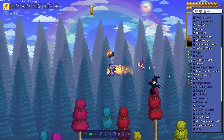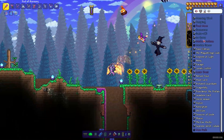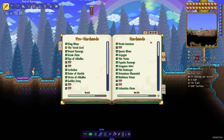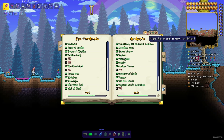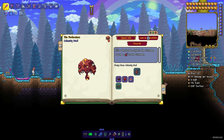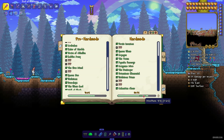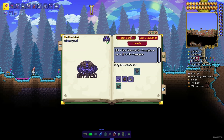I also have full tutorials on how to summon different bosses, including Calamity bosses, on this channel. The other feature is the log — it shows a book where you can press buttons to navigate entries, view credits, and more.